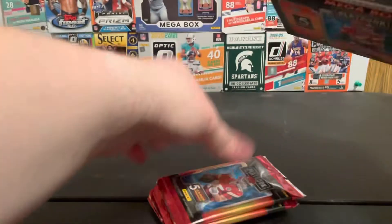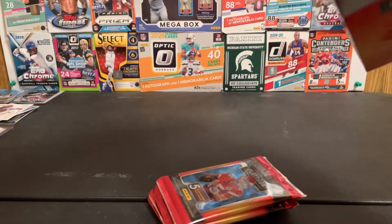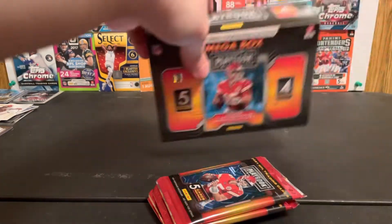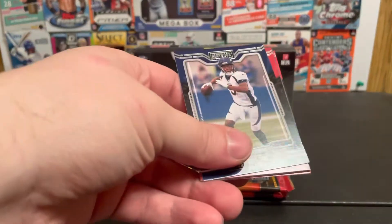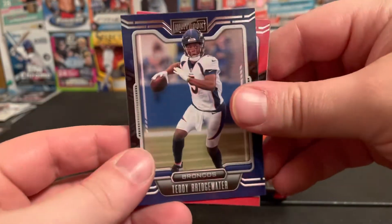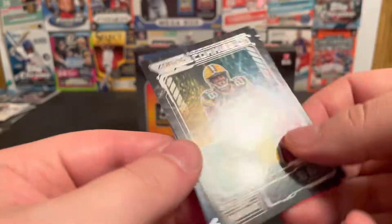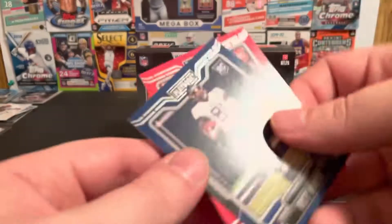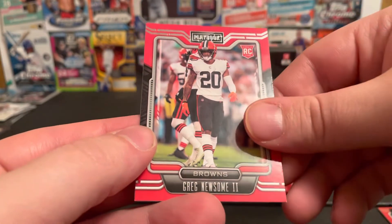It didn't look like we got a booklet today. Hopefully we can get one of the big name quarterback rookies. Four packs. First up, I've got a Bridgewater, Brandon Ayuk, a nice little zoning commission of A.J. Dillon, a rookie of Rancy McMath, and a rookie of Greg Newsome II.